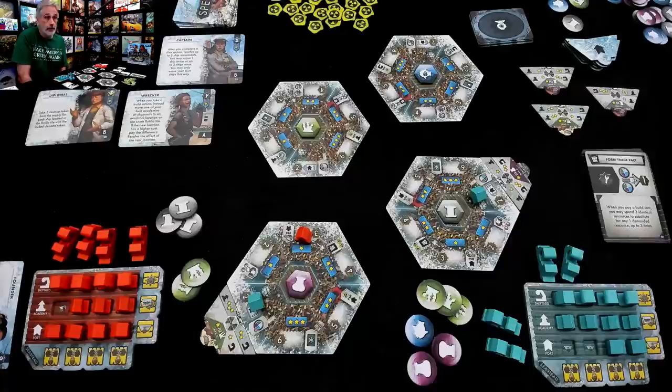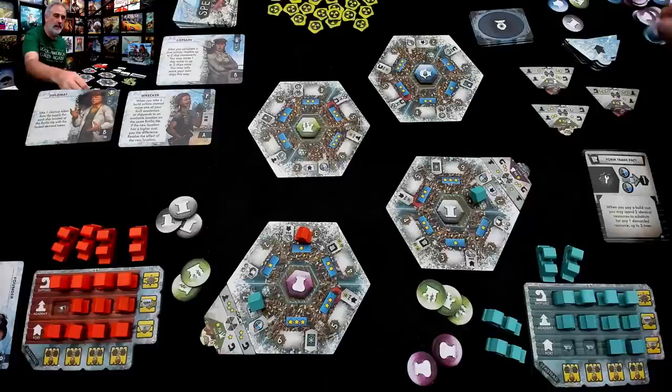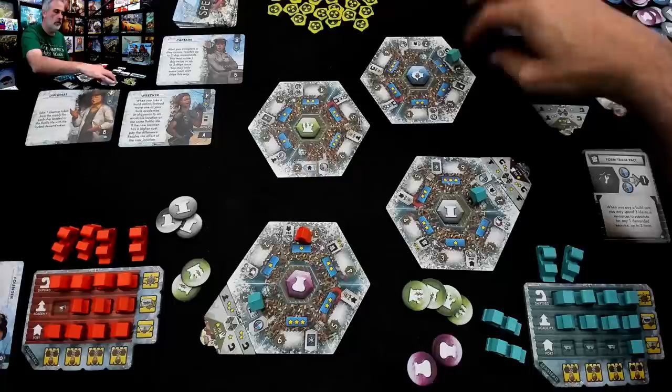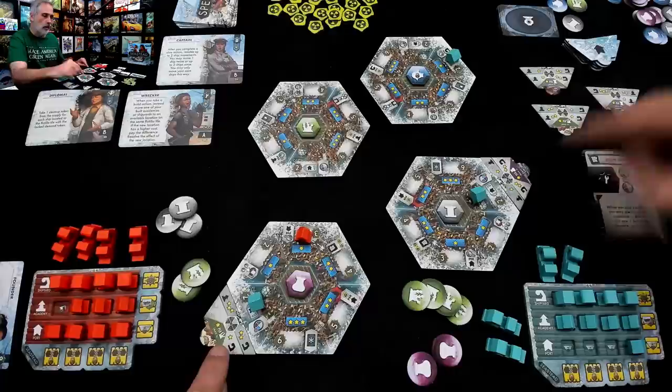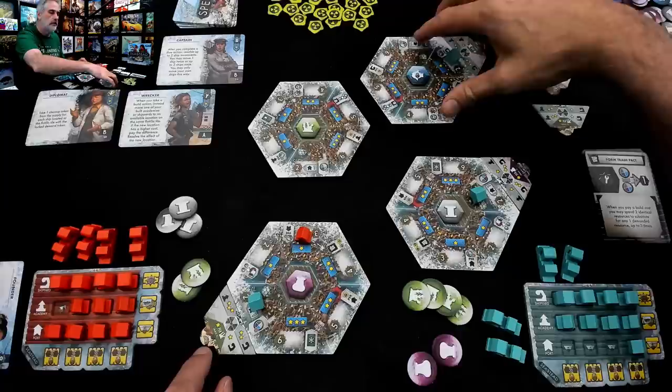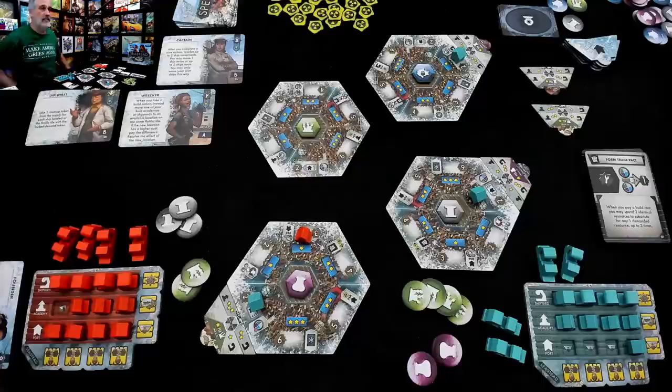That was my turn. It is Jen's turn, and Jen says she's just going to keep building ports super cheap. Jen is going to spend her one fish to build her third port on the discount spot, which gives her one resource back — she'll take a kelp, saving up for a big build on the kelp building. She's already getting leftover points for artifacts and kelp; let's keep mixing it up and add one for metal as well. So now Jen's getting leftover points for all types.